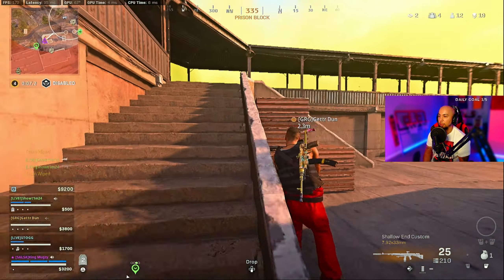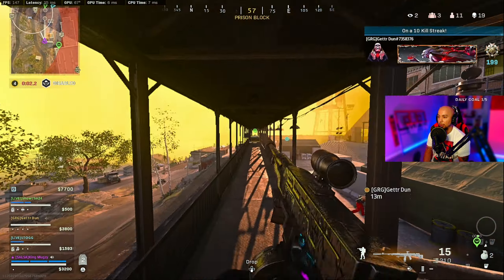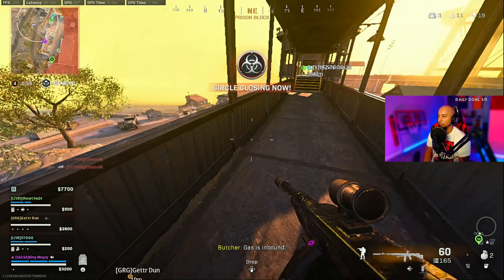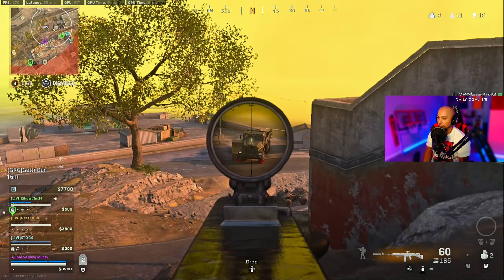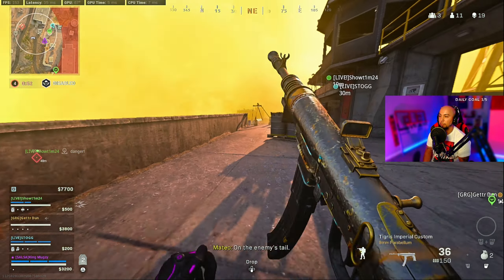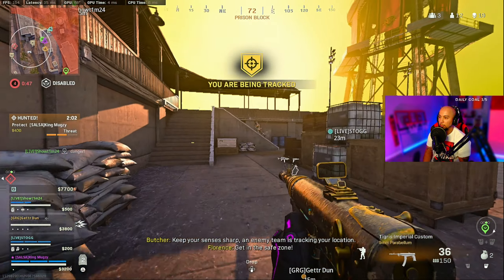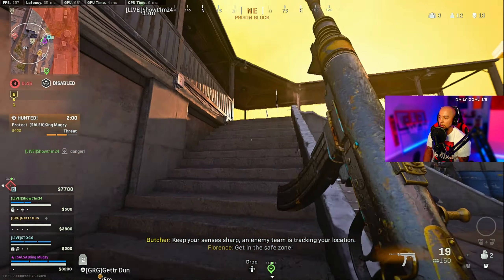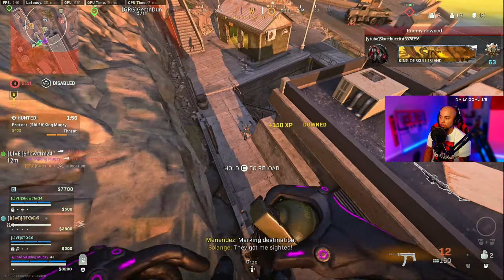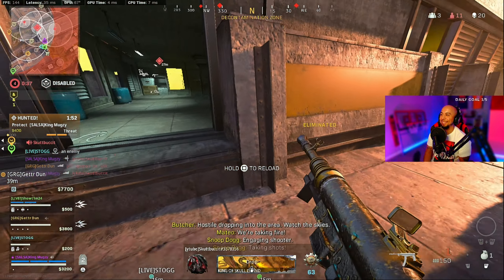We got one more on prison. Yep, there you go — third floor, window. Sorry — I just need one more, boys. That's it, that's it. We're good, we're vibing. On the left. Someone bought back as well. Got him! He's just laughing the whole time.